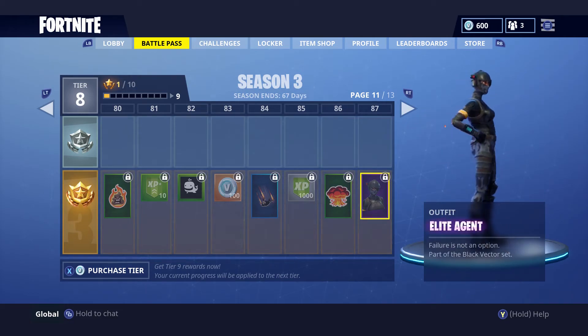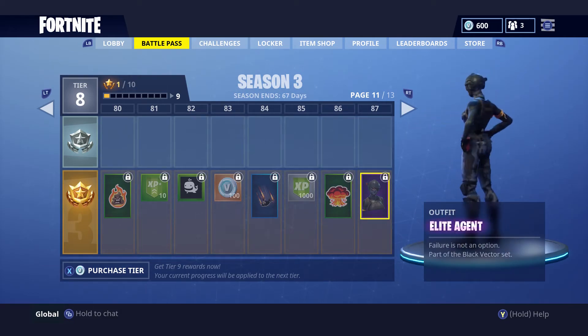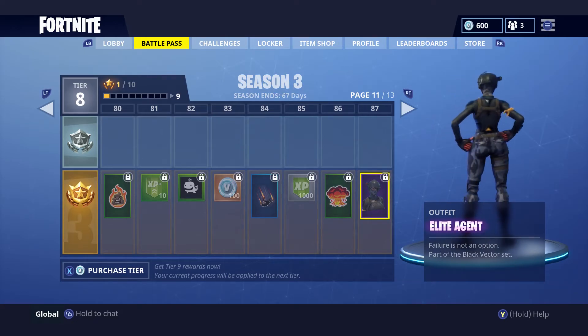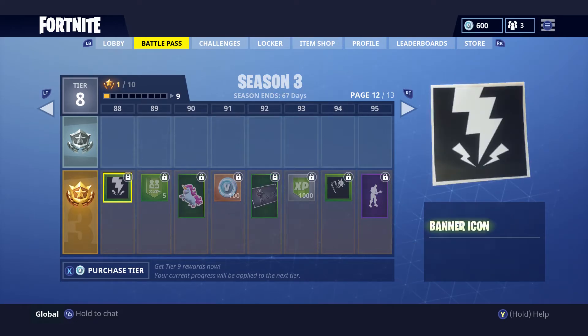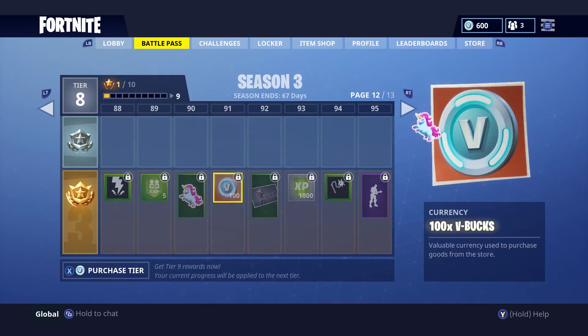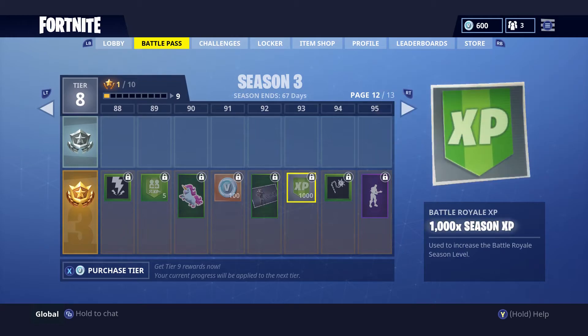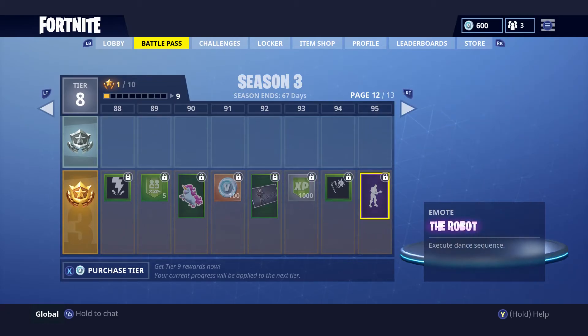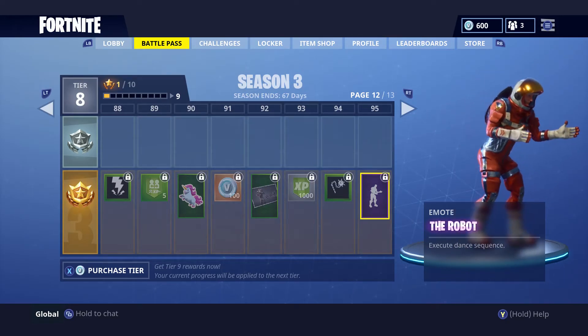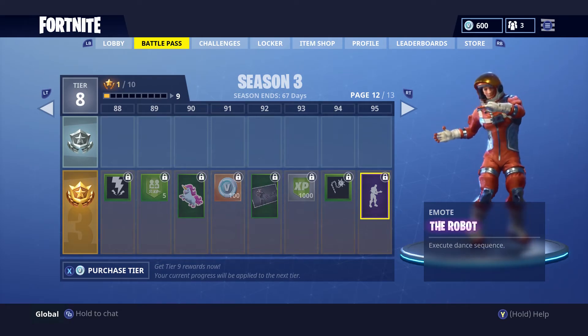There's another outfit called the Elite Agent, which I think pairs nicely with the Carbon Glider from earlier in the battle pass. Continuing through, we have more emoticons, loading screens, banners, XP, and V-Bucks. Then we have the Robot emote — this thing is awesome. I am going to abuse this one when I unlock it.